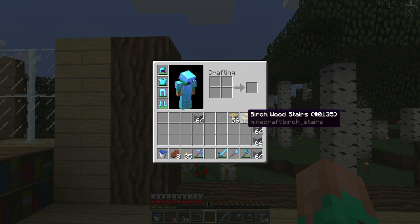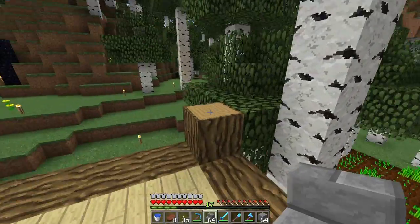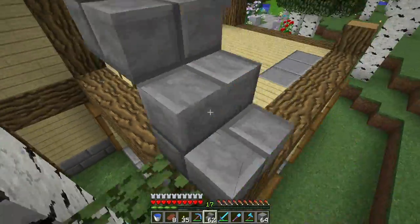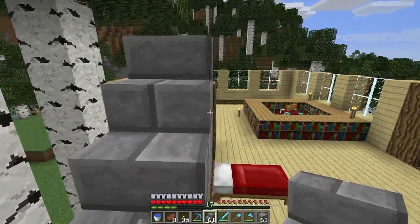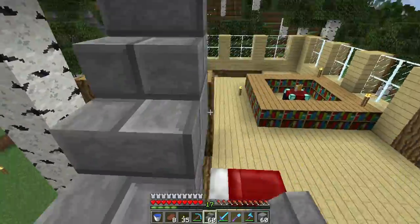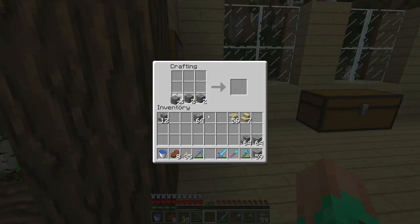Now we can get back down to business. This is going to be a slanted part of the roof, going about four tall. I'm going to use the stone brick roof — that's probably my best bet. Actually I'm going to try using the andesite for roofing; I've never tried it. If it doesn't work well I'll change it, but for now it's not looking too shabby.